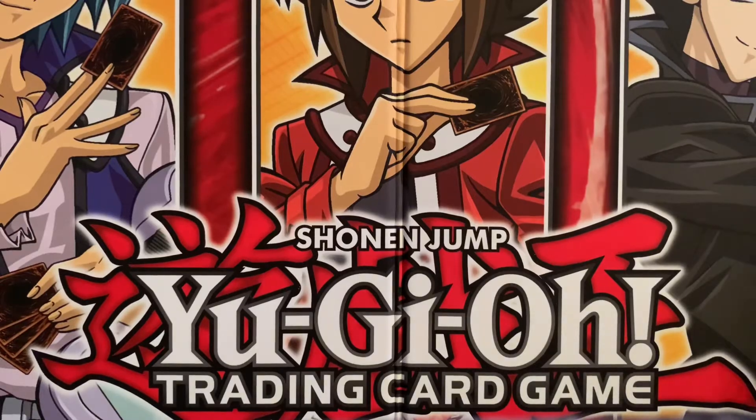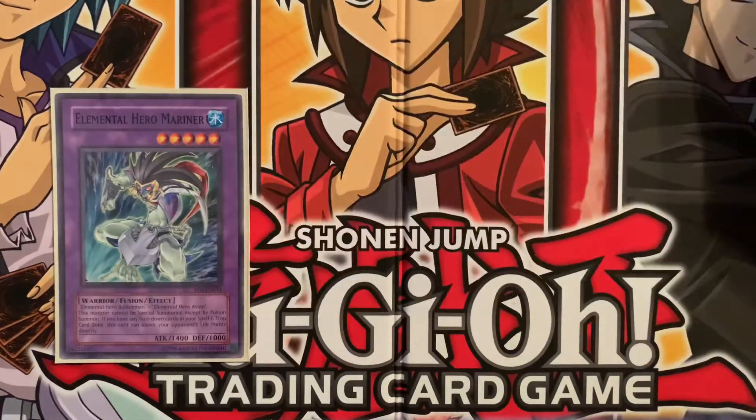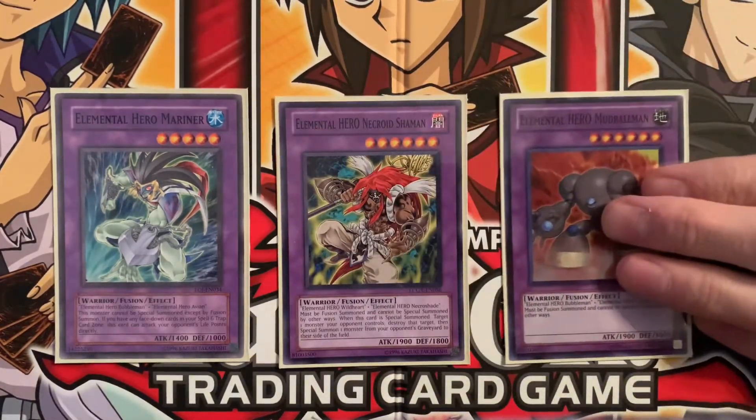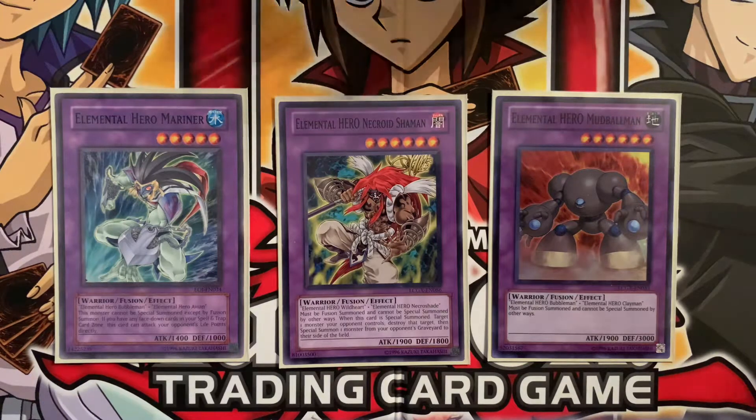Now on to the fusions. Starting low with some low-star fusions: we have Mariner, Necroid Shaman, and Mudball Man. Mudball Man is one you can pretty much get out every game if you wanted to — at least once or twice every match — because you have two Bubblemans and two Claymans. That card is a good way to slow down your opponent and allow yourself to build up to even bigger and better fusions.